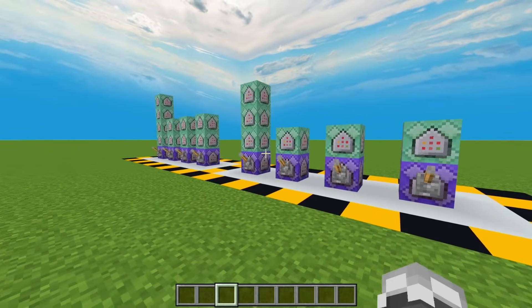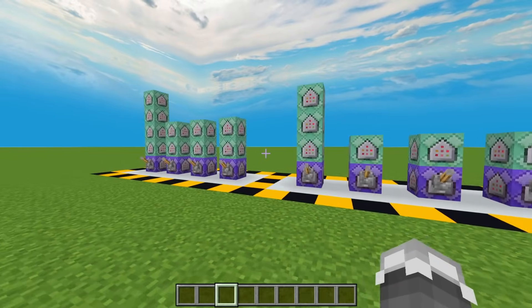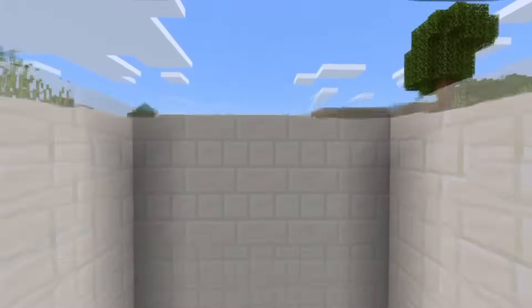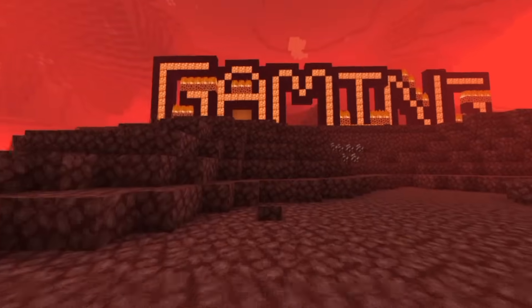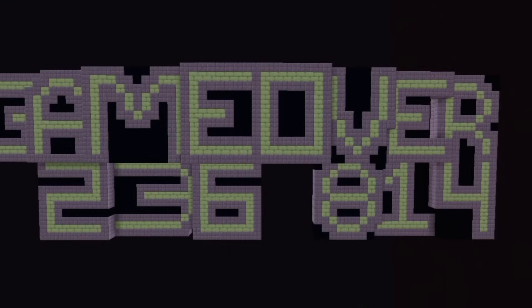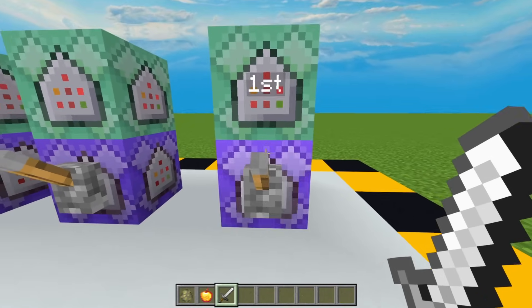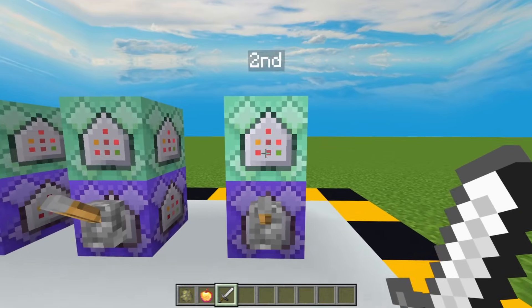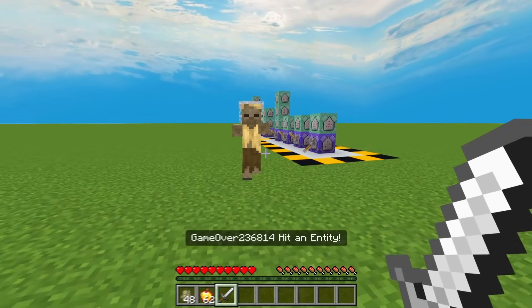I have prepared two sets of examples to show you, to understand how this hit detection works. So without further ado, let's get into it. For this first set of examples, we will utilize the durability of a sword. It will go in to say 'player name hit an entity' whenever we hit an entity. Let me show you — you can see the text display whenever I hit an entity.